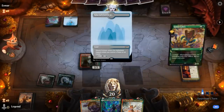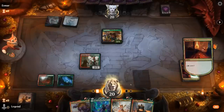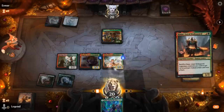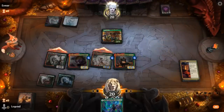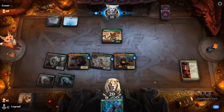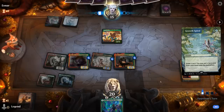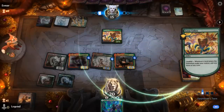Opponent is on some sort of multi-color landfall deck. We don't have many better turn threes than this. Esika is not a bad curve topper to help us get to level three potentially. Opponent plays a turn two Cobra and then a Growth Spiral, so we could see some fireworks. At least the Bodyguard protects us from any sweepers.